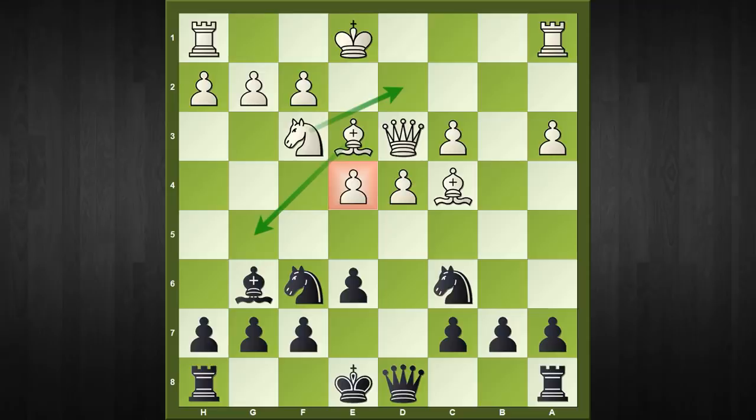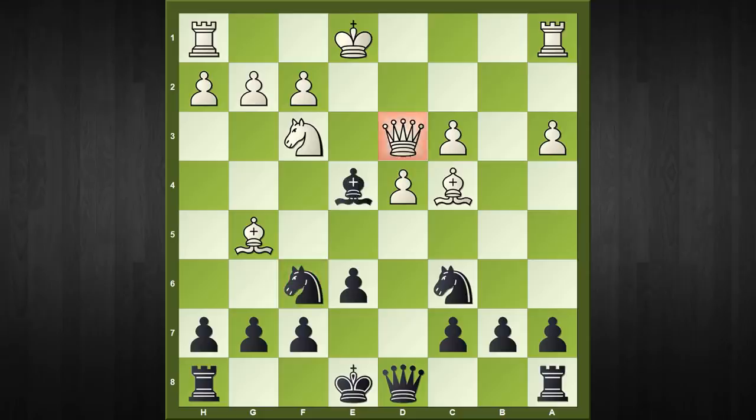The first move I want to consider is bishop to g5, pinning down the knight and thus saving the pawn. But in fact black indeed can capture on e4. If the queen moves, then after bishop to d5 black is a healthy pawn up, so that's not a solution.